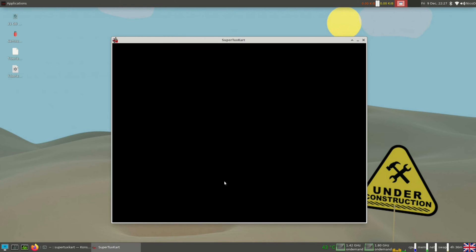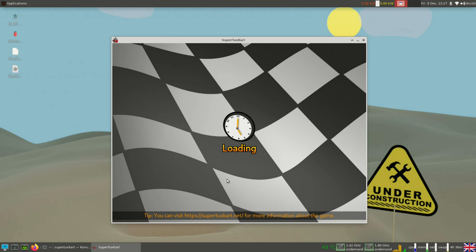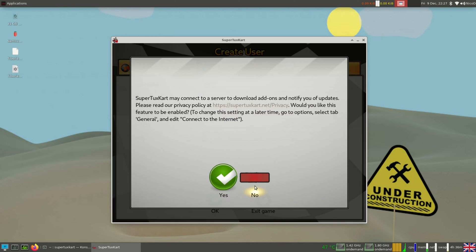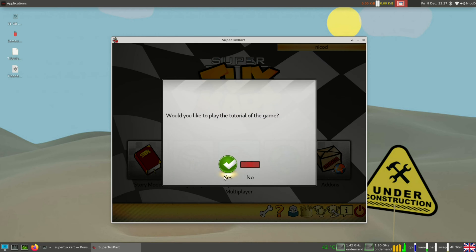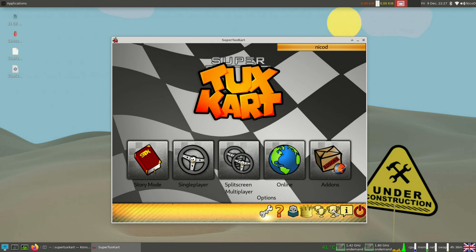I installed the Odroid N2 Plus with the Amlogic S922X, the Station P1 with the RK3399, and of course I've got my Khadas VIM4 with the RK3588S.